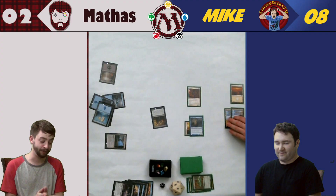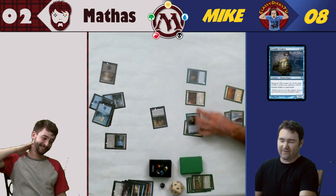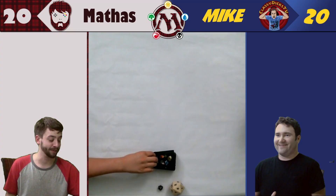I thought for some reason he was dead. So I got you to eight. I'm down to eight, and you can swing to kill me this turn. I surrender. I will play another Invisible Stalker and swing. And I lose. There's game one.